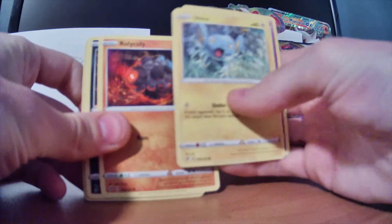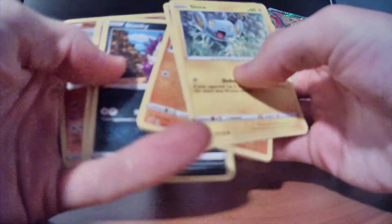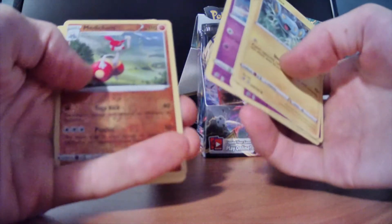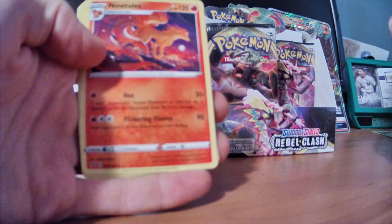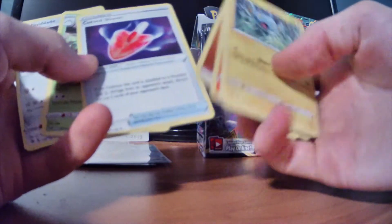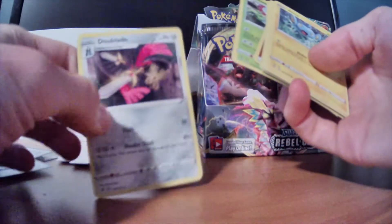Sandygast, Rolycoly, Stunky, Clefairy — oh, that's a kind of cool card. I like that, it looks like colored pencil almost. Medicham and Ninetales — just normal Ninetales. We got fighting, a Cursed Shovel, Marowak. We've gotten lots of Doublade, I feel like, already.